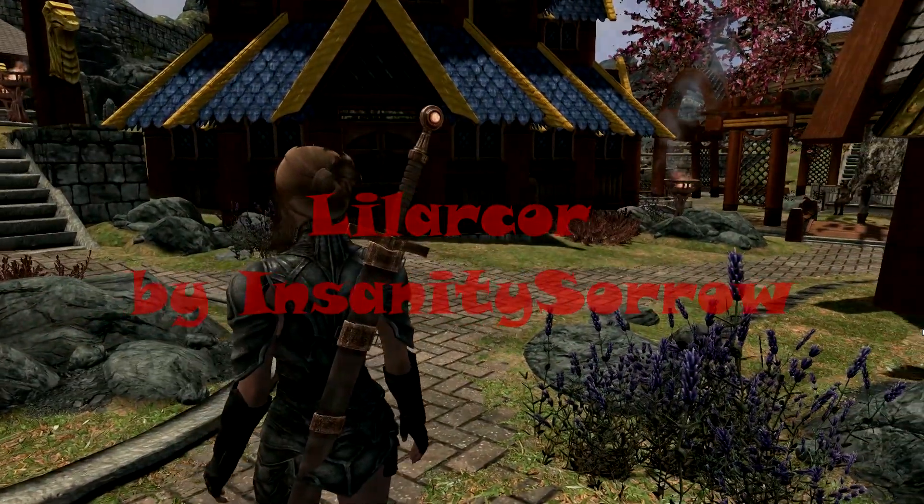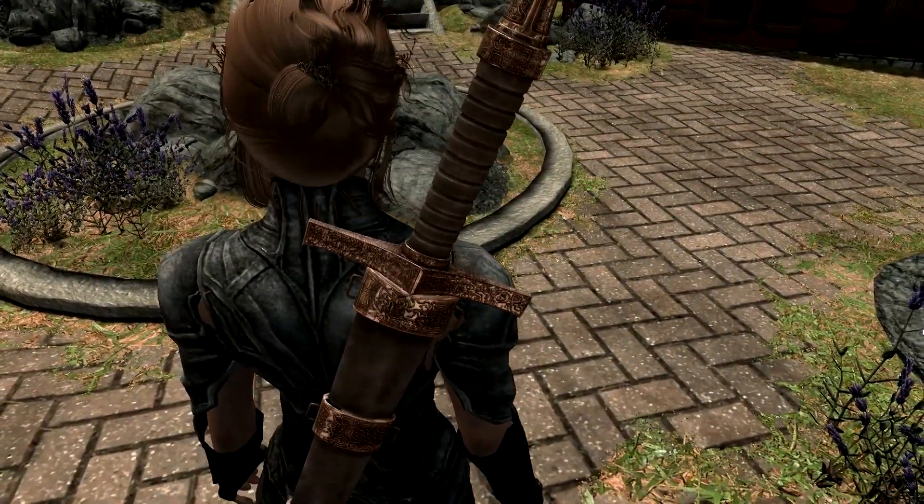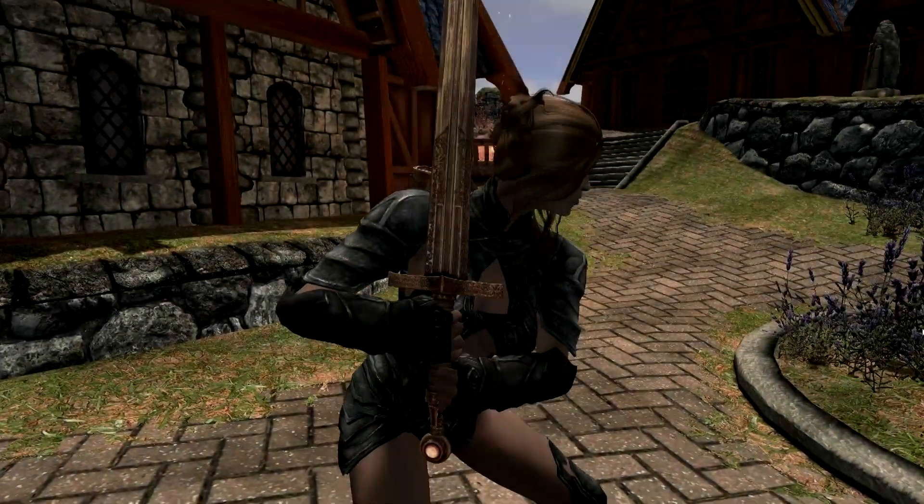This time I'm going to be taking a look at Lilacore, a unique sword that has also appeared as a mod in both Morrowind and Oblivion. Lilacore is a sentient sword with a mind of its own and features over 100 lines of voice acted dialogue.